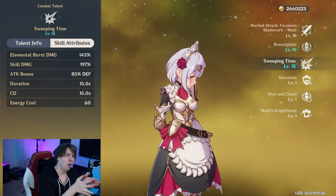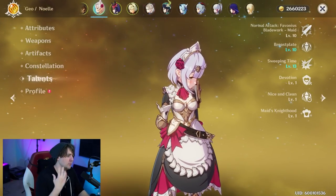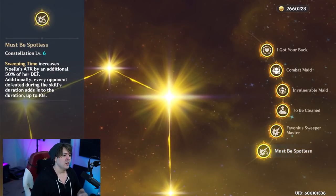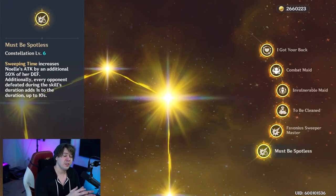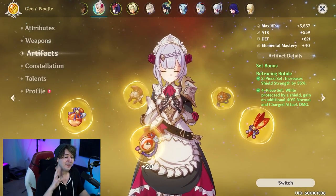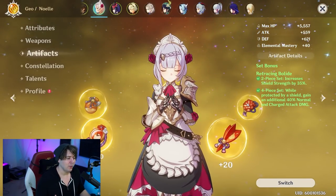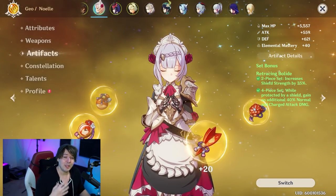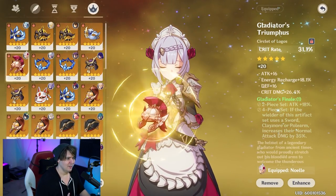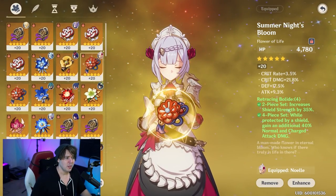Additionally, leveling up Sweeping Time to plus 13 converts 85% of your defense to attack — not 100%, but that extra defense per roll makes up for it. And eventually when you hit constellation 6, you gain an additional 50% defense-to-attack conversion, so investing in defense from the start saves you time and makes you better long-term. You'll also be healing for more and shielding for more, which is why defense percent sands is the choice.